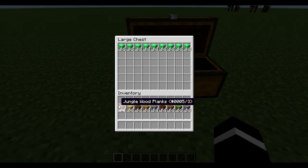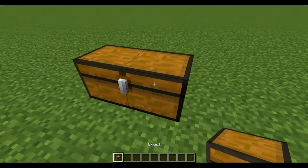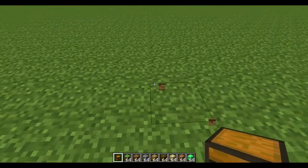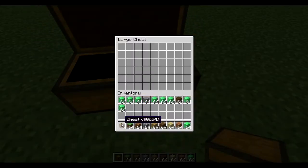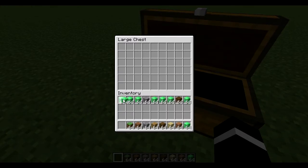The interesting thing about this is that it won't affect any other item in your inventory. Let me show you that one more time — it'll even work if it's like this. Just hover it over one block, and even if the stacks are spread apart like this, it will still work.